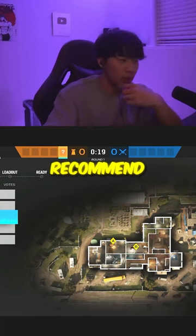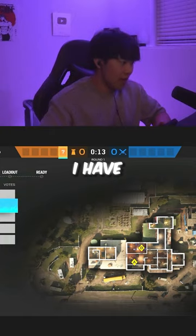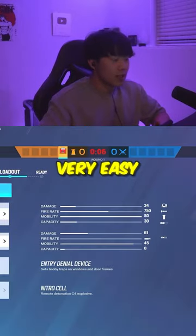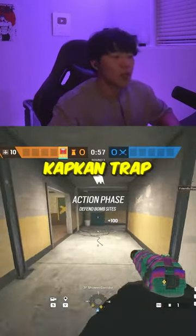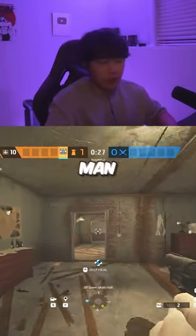Here are the five best operators I would recommend buying first so you can save time and get good at this game. First I have Kapkan — he's a very easy operator. When the enemy hits a Kapkan trap, their mental is chalk for the rest of the game. Next up we have Doc — it's very simple.